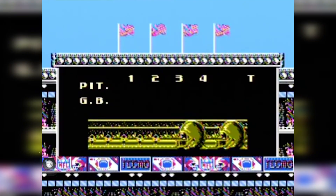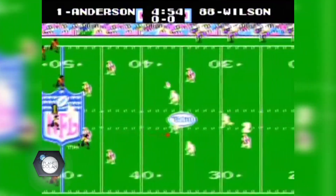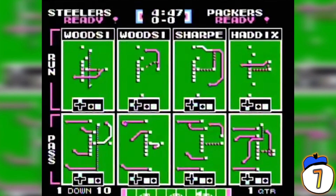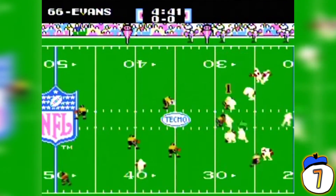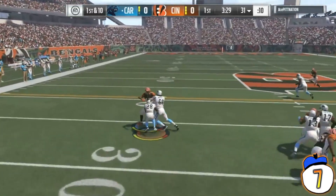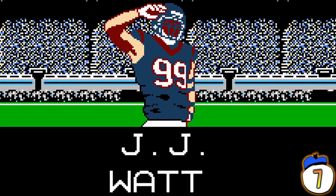Number 7: Tecmo Super Bowl Updates. For many American football enthusiasts, Tecmo Super Bowl remains the gold standard in sports games. So much so that a small team of modders works every year to keep the 25-year-old game up to date. They've already added teams like the Houston Texans, who didn't exist when the original game was released, and reworked the divisions from 6 to 8. Most impressively, they do for free what Madden does for 60 bucks every year — releasing an updated version with current rosters, accurate attributes, and even facial profiles for each player.